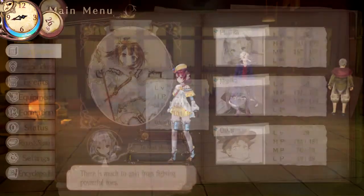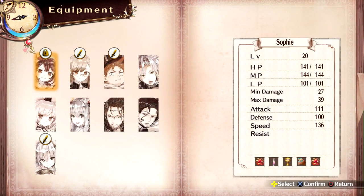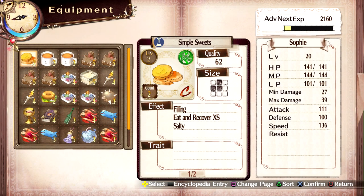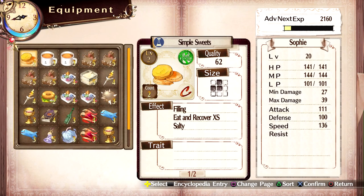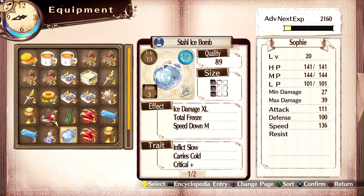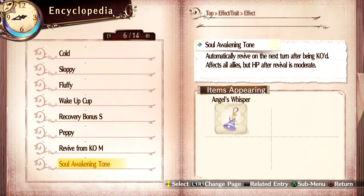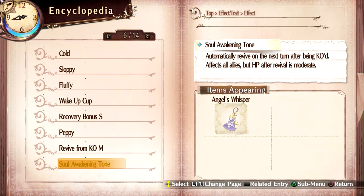Alright then. Speaking of bombs, I do have to go back and put on effective versus mini items here. What does soul awakening do? We'll grab that.